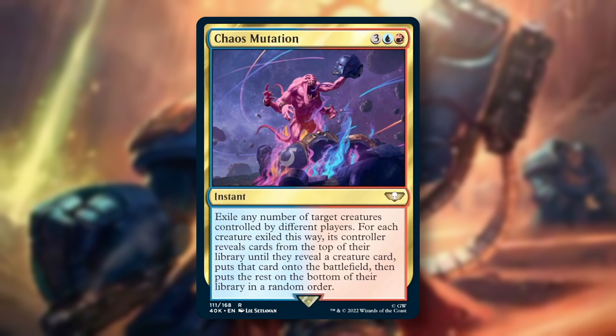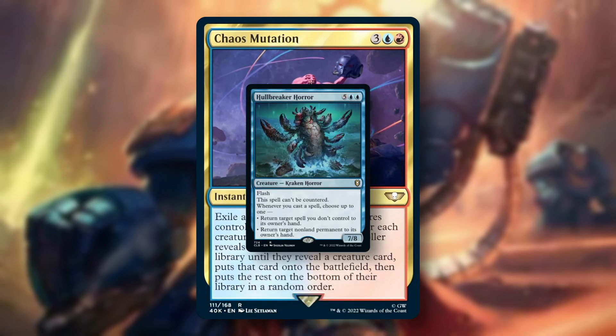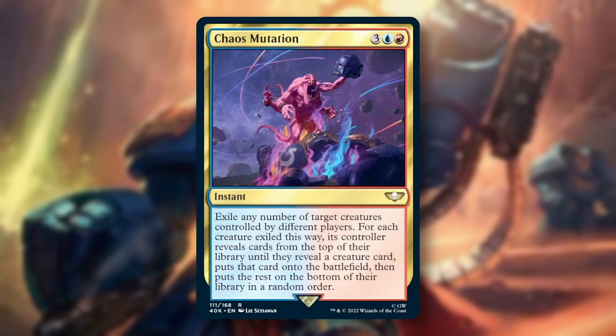Number 2: Chaos Mutation. This 5 mana instant-speed polymorph effect can not only polymorph your token into a win condition, but it can also polymorph your opponent's hatebears or win conditions away. You can use this to polymorph your rock rack into a Hellbreaker Horror, while also getting rid of that Lavinia, Thalia, or whatever other hatebear might be stopping you from winning the game. I am expecting this to see some play in Izzet-based polymorph decks, most likely Temur Polycracker — a very nice addition, especially being an instant.